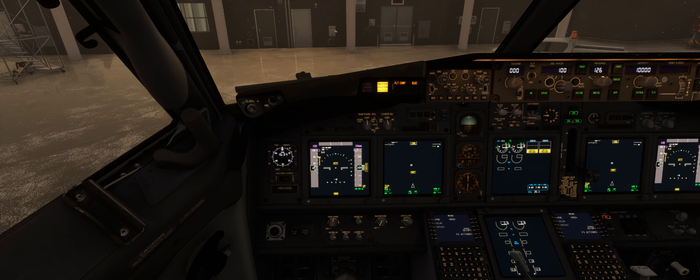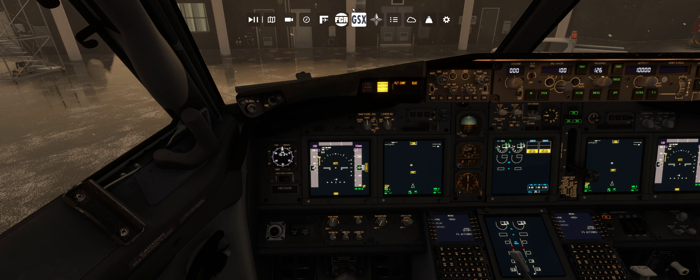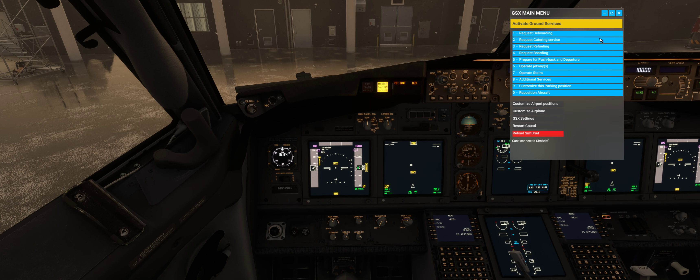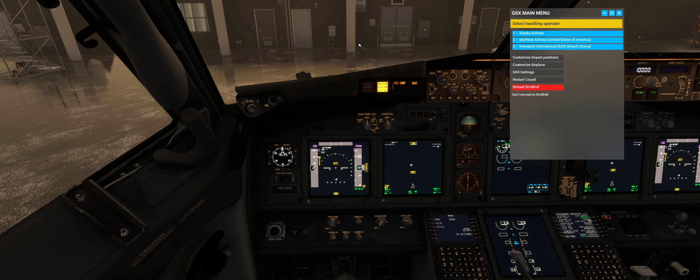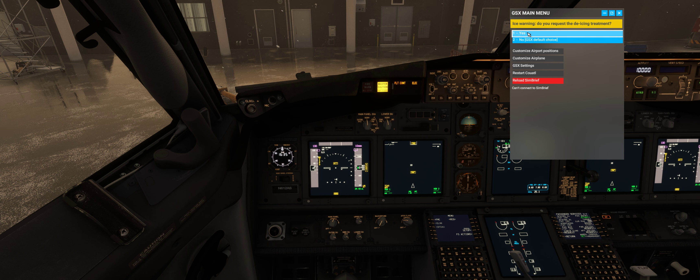Once you make sure you have some snow or icing, go into GSX and let them know that you're ready for pushback. Select Alaska Airlines — and here we go. It will now ask you: ice warning, do you want to request the icing treatment? Just press yes, and the icing vehicles are coming.